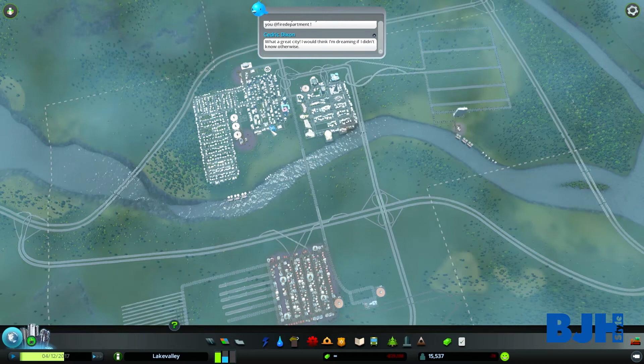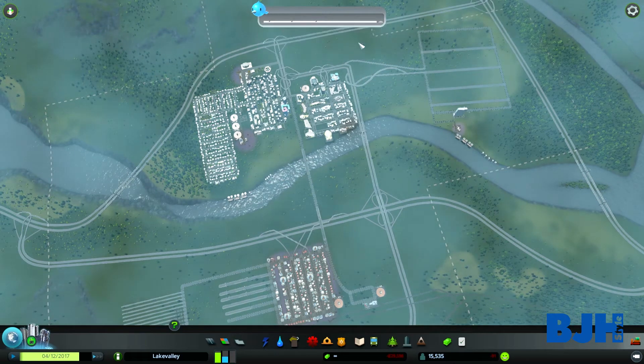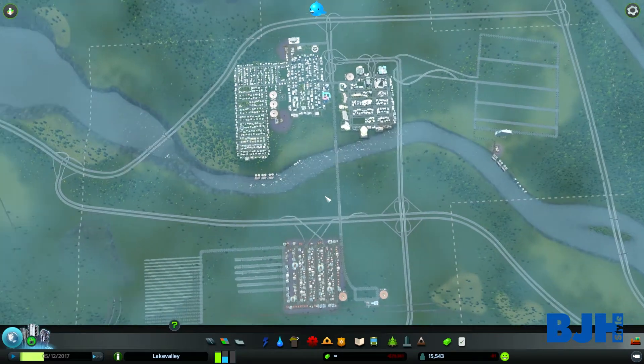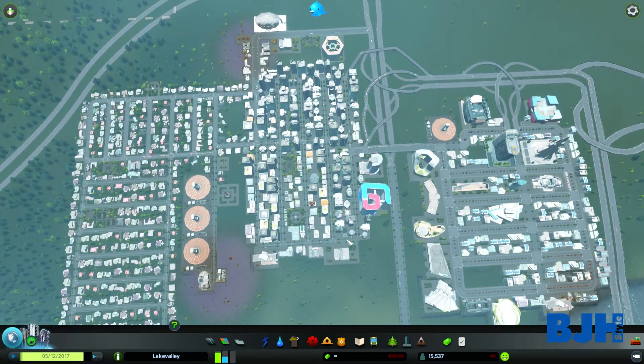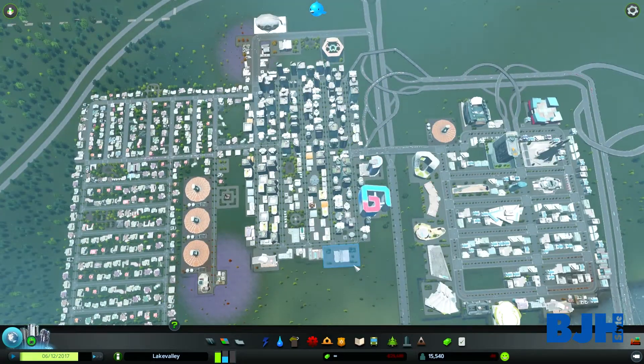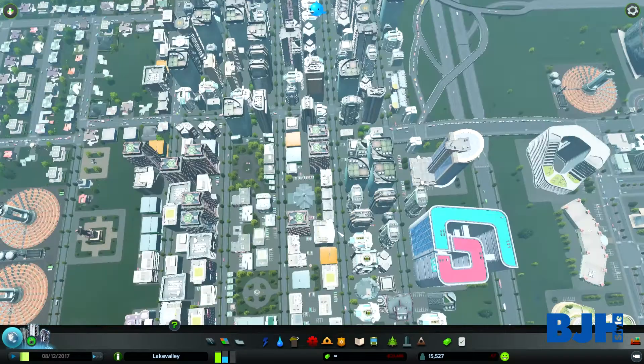This time I have the Auto Line mod. What this does is automatically color and name lines — like transportation lines, for example bus lines or metro lines — so you don't have to spend a lot of time changing and picking colors, especially when you have a lot of lines.